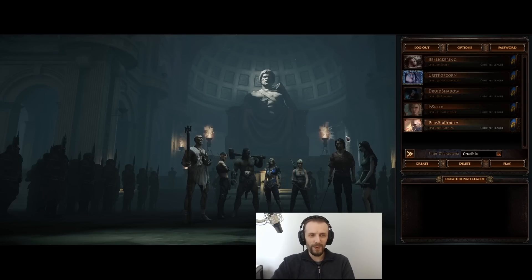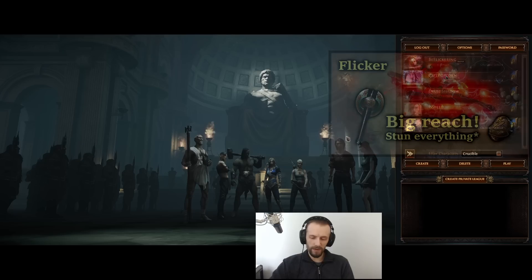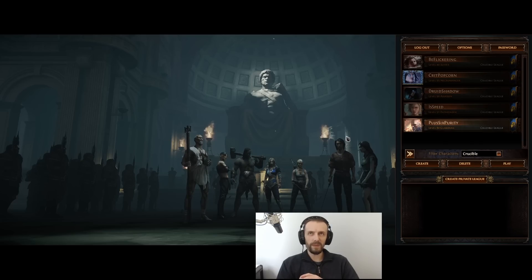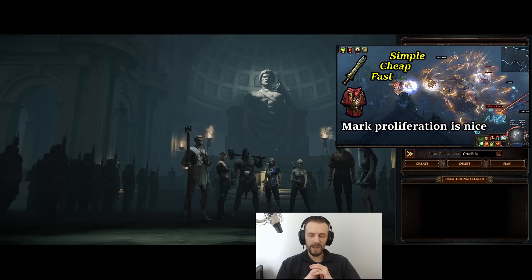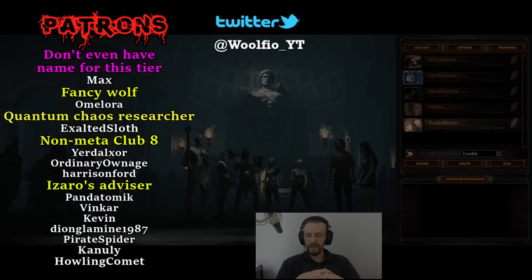I've already started the next build, which may also be a mistake — a Flicker Strike build with Aziris Disfavor. Last week I did a stun Flicker Strike which was actually very good for clearing but not great for single target. This time it's going to be different — trying to use mark proliferation to ramp up rage and sustain Berserk. Flicker Strike should work better than Rage Vortex because Rage Vortex was hitting all enemies at once, so mark proliferation had no chance to spread. The idea is to build high DPS Flicker Strike, not necessarily highest attack speed, use Warlord's Mark to proliferate it, sustain rage, sustain Berserk, and get good clear speed. That's my next build — thank you for watching and I'll see you in the next one.